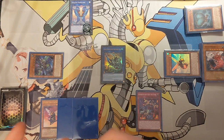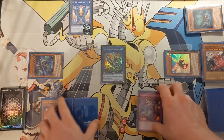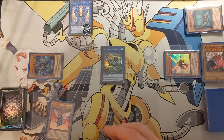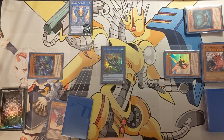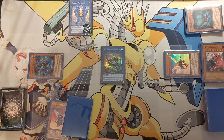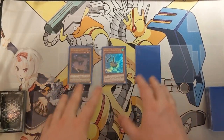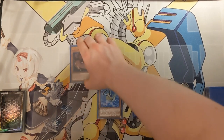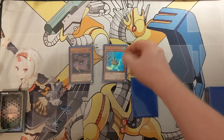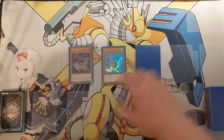We'll move into a fairly uncommon combo line that gets specifically enabled by Retaliating C in this deck. The hand for the third and final example combo is: Retaliating C, any insect extender — this could be Pin, Twin Bow, or Scale Bomber — and a discard.